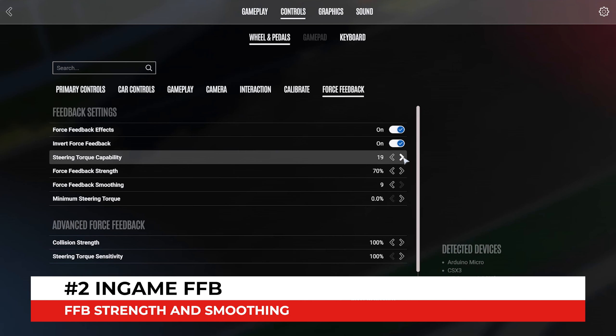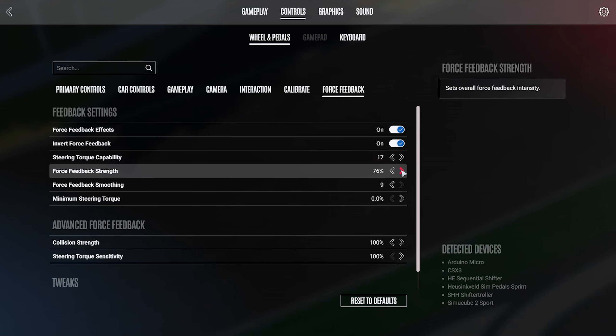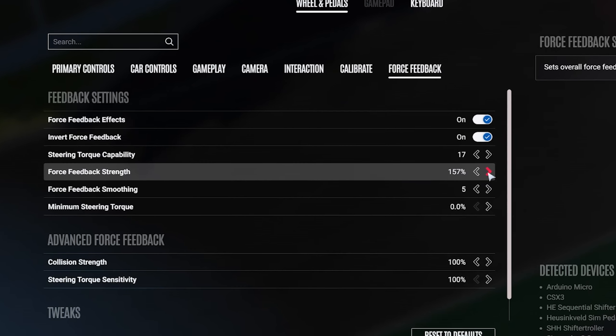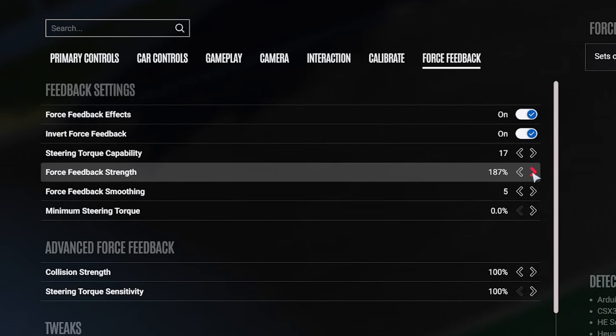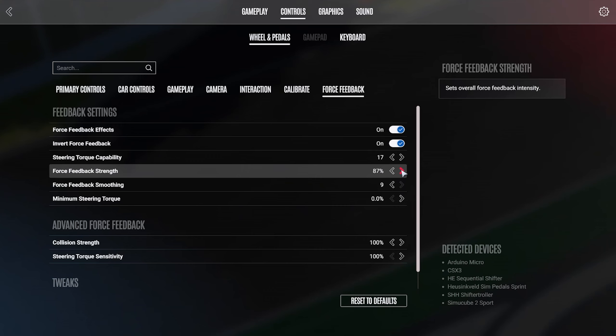Into the settings, controls and FFB. First off, there is the steering torque capacity - set this to the actual capacity of your wheelbase. Second, the force feedback strength. You can set this from 0 to 200% for the overall force feedback intensity in the game. When I first played LMU I started around 40%, which is the value I also choose for AMS2 and Assetto Corsa. But that doesn't feel very powerful, let alone detailed here in LMU. So now, depending on the car and my daily form, I've arrived at 80 to 100%.